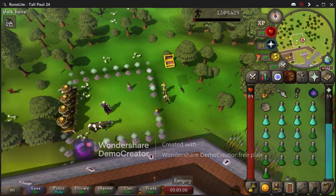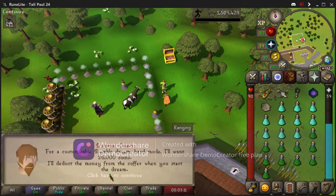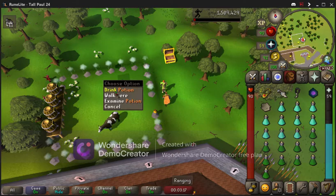For the best and most AFK method, there's the Nightmare Zone, located just north of Yanille. I would recommend watching a dedicated video on this. On your very first time, bring some prayer potions and combat potions so that you can get some points and buy some Absorption Potions.